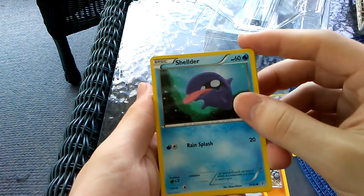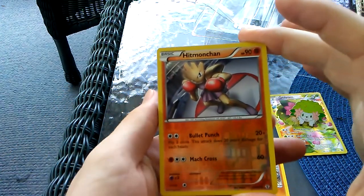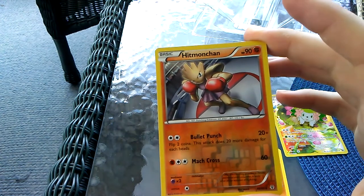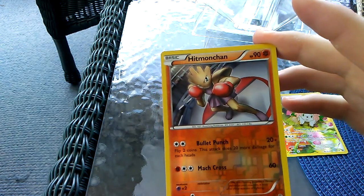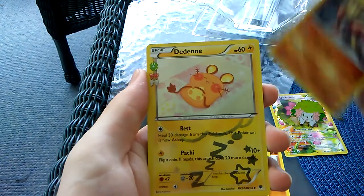We got a Shellder with Rain Splash. We got a Reverse Holo Hitmonchan - neato. Bullet Punch - flip two coins, this attack does 20 more damage for each heads. And Mach Cross. I like the art on this, it's like he's in a boxing ring with a Pokeball symbol in the middle. Very cool.